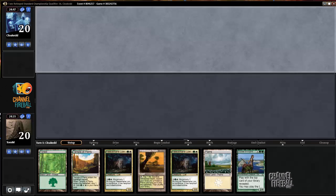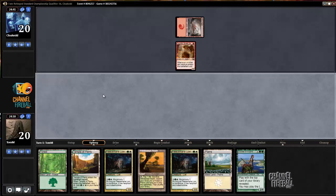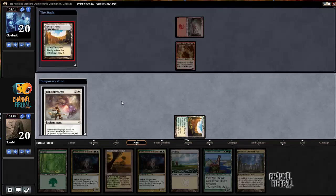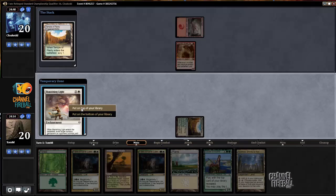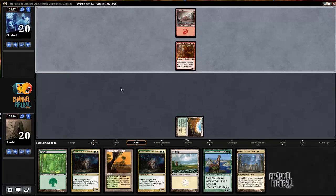Alright, we're back at it. Gotta keep this hand. We have another sort of abzan aggro draw. Ooh, up against an aggressive red deck. These Fleecemane lines are going to do some work this game. I'm going to keep that on top. I like one way to interact. We have cheap stuff already in our hand and our next couple of turns are sculpted.